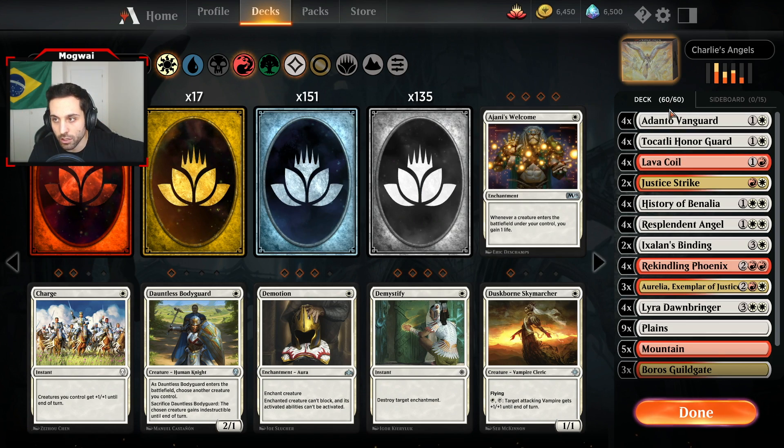I'm going to activate this — pay 4 life to make my Adanto Vanguard indestructible. We do some crazy damage to him. He's dead — so dead. He's going to gain life, but we have Ixalan's Binding. We don't need to block. He gains 6 health from that but we use Ixalan's Binding. I misclicked — oh thank god I didn't mess that up. We did it! Most earned rank up ever. I was getting slightly stressed there, not going to lie. But we did it — flawless, absolute flawless gameplay. Let's go on to another one and continue the climb.